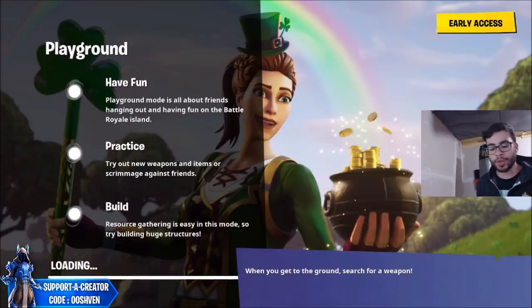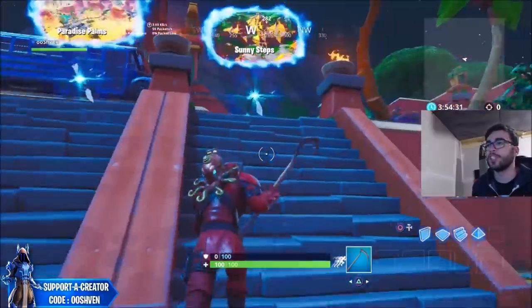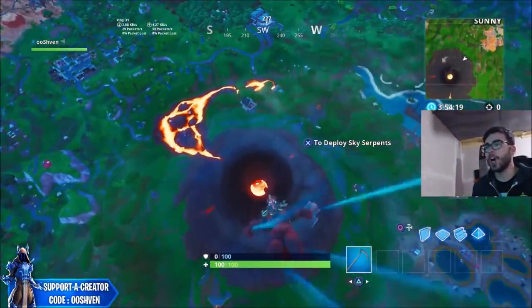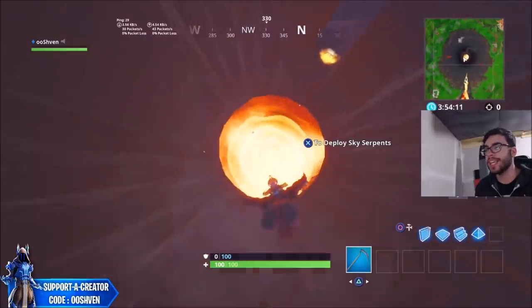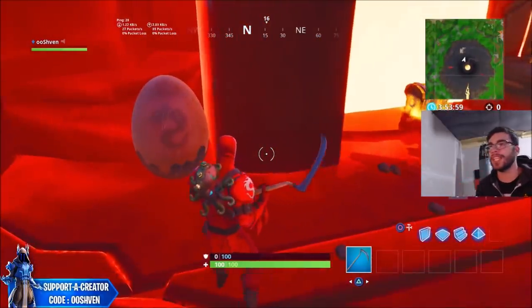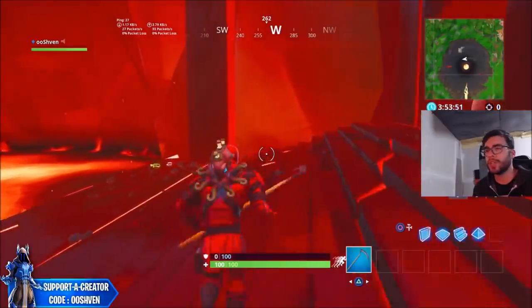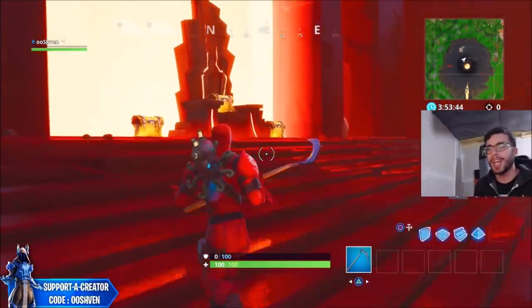Before showing the week 2 loading screen I want to load into a game and show you exactly what's going on. Currently the snake eggs are found in the volcano, and there is also a huge throne there which is the prisoner skin's throne. The prisoner and the ice knight are in a battle right now, pretty much fighting for the snake eggs. Some of the snake eggs did hatch, which is given away in the loading screen, while some are still in-game and will likely hatch when the in-game event happens.